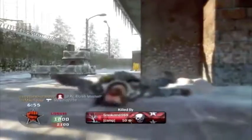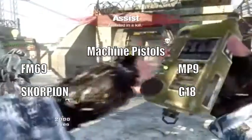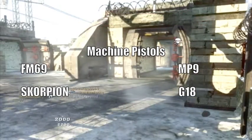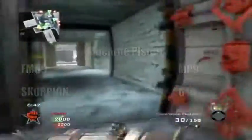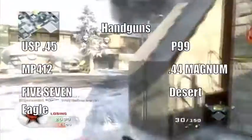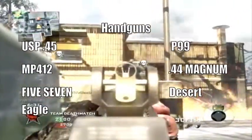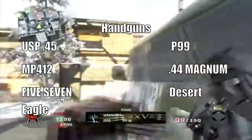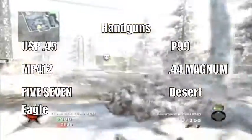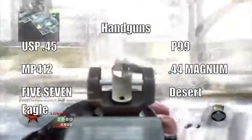As secondaries, we have machine pistols coming up. We have the FMG-9, the MP-9, the Scorpion making a return, and everyone's favorite, the G-18. Now moving on to the handguns: the USP-45 from Modern Warfare 2, the P-99, the MP-412, the .44 Magnum, the 5-7, and of course the Desert Eagles making a return.